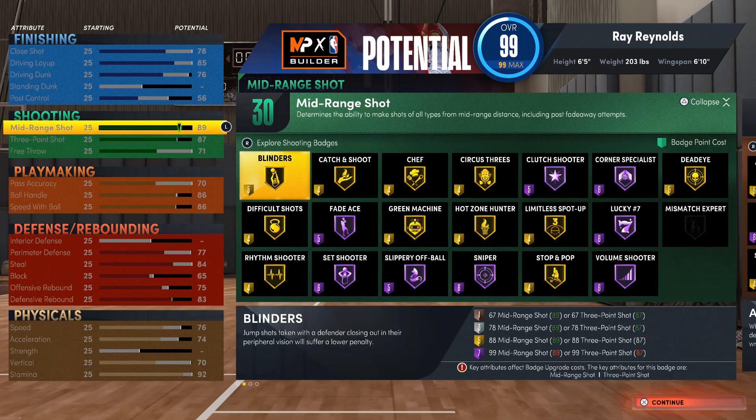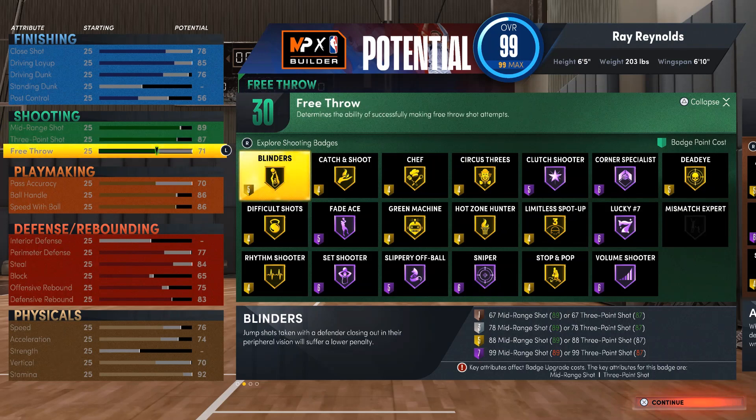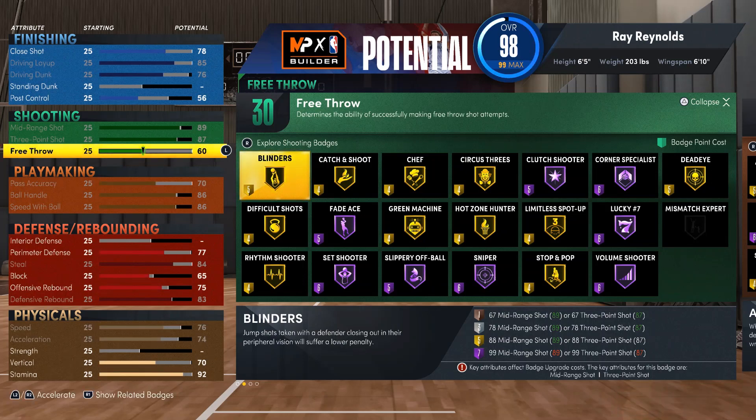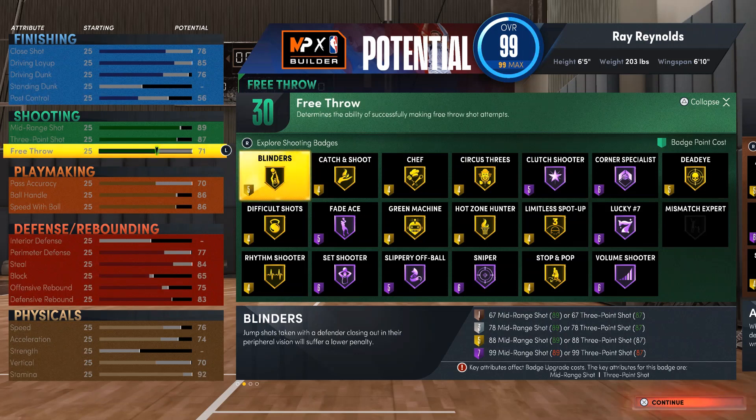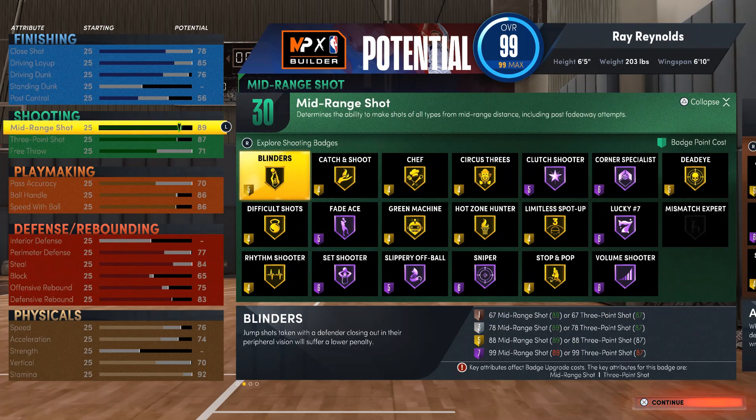After that we go to shooting. We got 89 mid-range, 87 three-point shot, and 71 free throw. For the free throw, you can put it to a 60 and you'll be just fine — you don't need a 70. If you put it to a 60, you'll have more points to put badges somewhere else on the build. As long as you're at 60 and up you're fine. With an 87 three and 89 mid-range, you're off the chart with this build — he's really an offensive player so I had to put more on the offensive side.